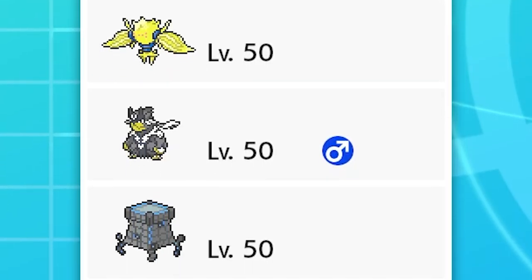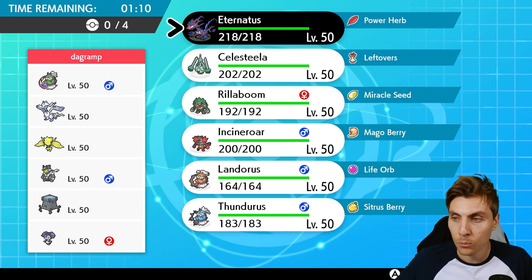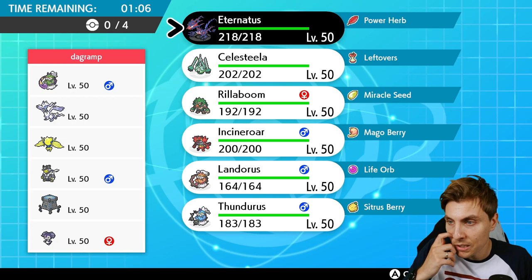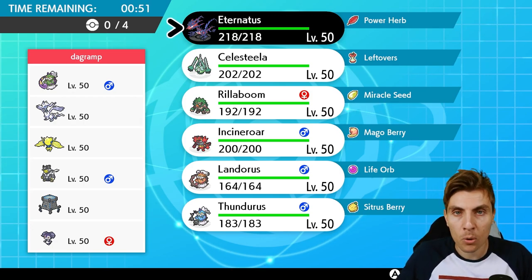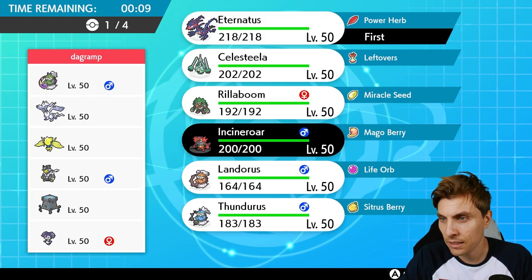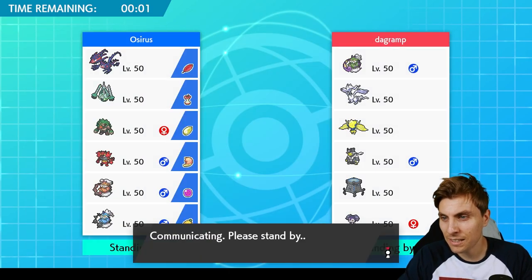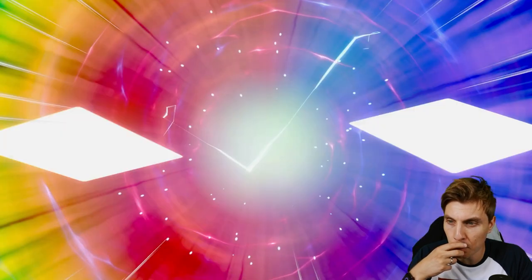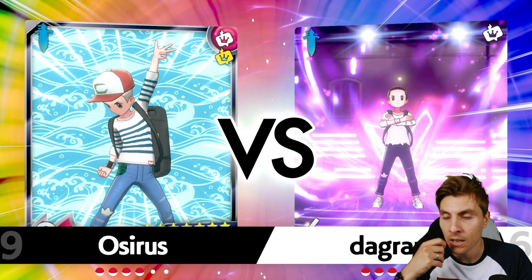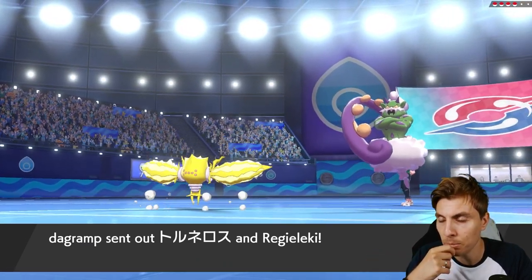First up we have a Tornadus, Regieleki, Urshifu, Stakataka, and Indeedee team - quite an interesting team with the Trick Room. Tornadus provides Tailwind, and Stakataka sets Trick Room with Indeedee support in that mode. Regieleki gives general support and Electroweb for speed control. I think we'll lead with Incineroar, Eternatus, bring Rillaboom, and round off with Celesteela. It might be a mistake not bringing the Genies, but Celesteela can wall Stakataka especially if we get Leech Seed onto it.